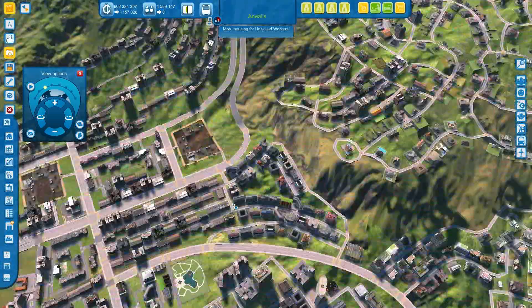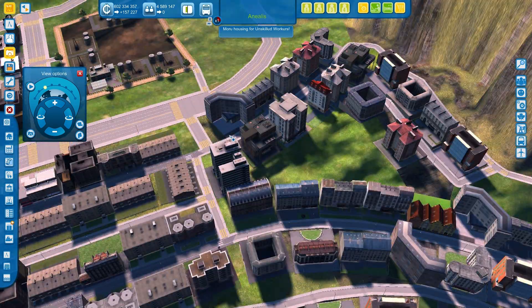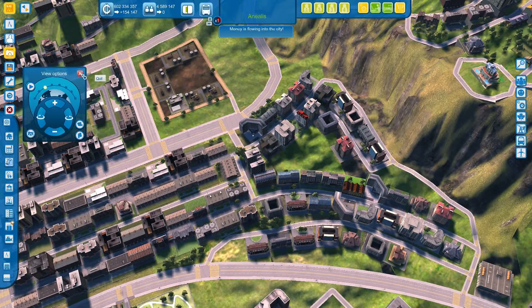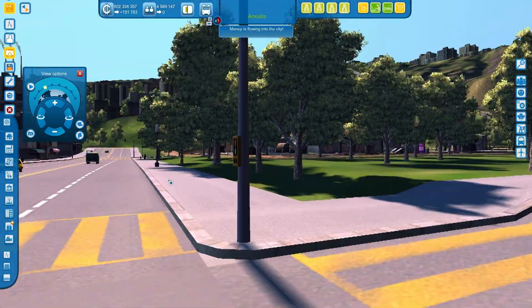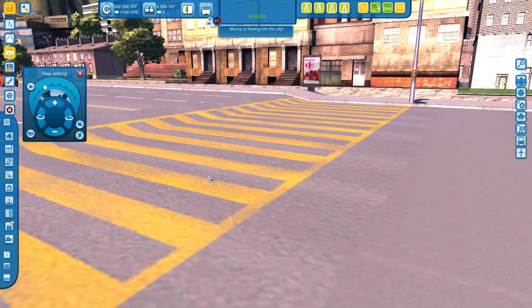In this view you can zoom all the way down. You can actually get down to street level — something you cannot do in SimCity. At least you can't get this low.